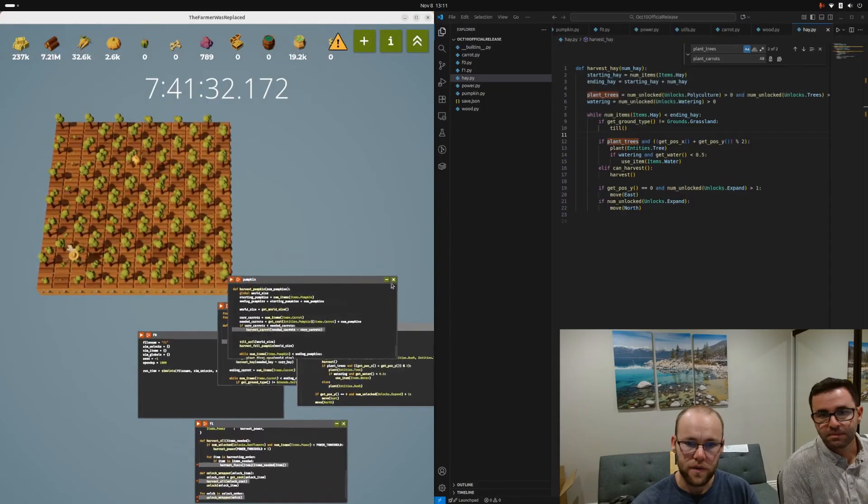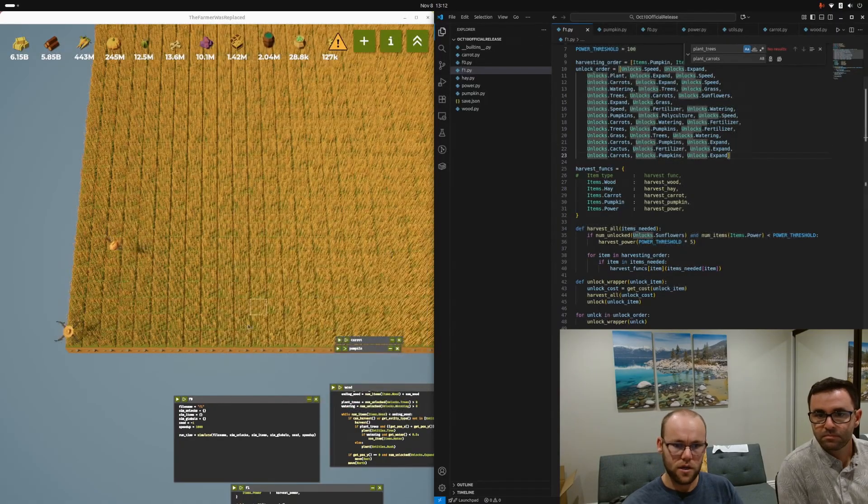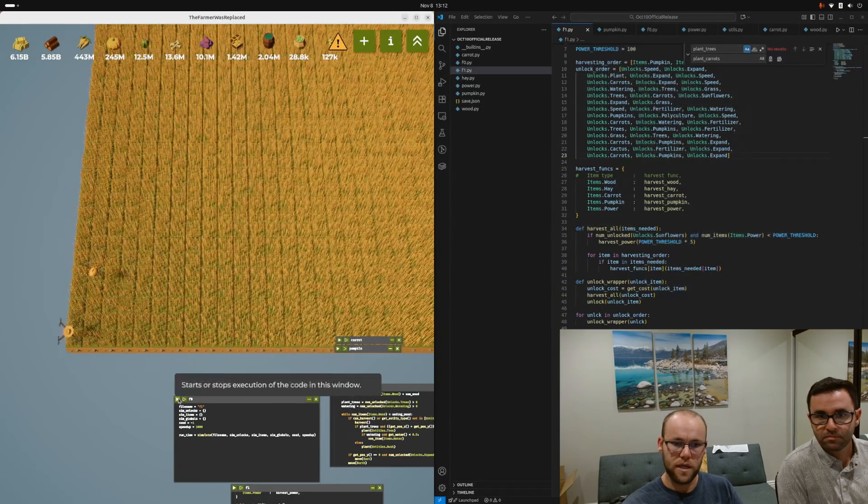Welcome back, we're continuing our quest for the full reset automation and the farmer was replaced. I don't remember where we left off — I think we did pumpkins last, right? Let me just run the code to show where we're at. We're trying to add a bunch of unlocks after the polyculture and after pumpkins — we've tried expanding cactus fertilizer and all these things. Let's see how the code looks right now.